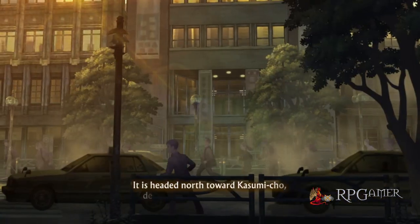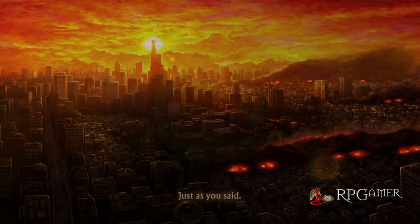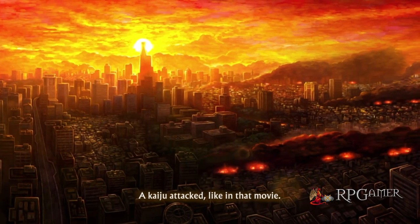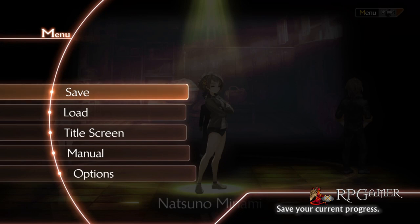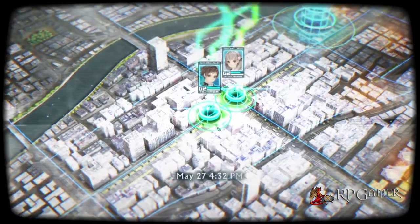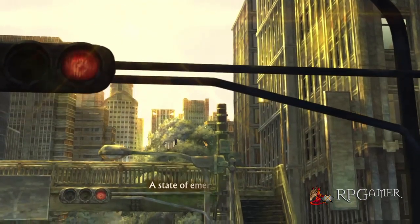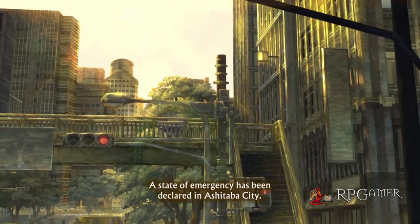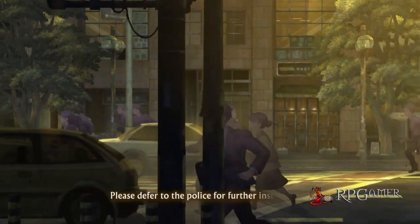13 Sentinels Aegis Rim is primarily set in Japan in the year 1985, but swiftly introduces its heavy sci-fi elements including time travel to both the past and future, giant robots, and mechanical kaiju. It's absolutely not told in a linear fashion, which is made apparent from the start when players are put through a prologue lasting a couple of hours. This prologue provides the opening sections for seven of the 13 protagonist stories, each followed by a tutorial battle pitching the mechs piloted by the high school students against invading waves of enemies. After these segments, players gain a bit more freedom to proceed as they wish, choosing to advance individual characters' stories or progress through the fight against the kaiju, though there are some necessary bottlenecks to keep a semblance of causality.